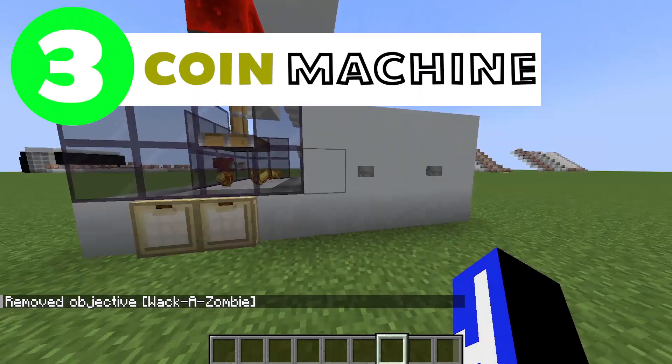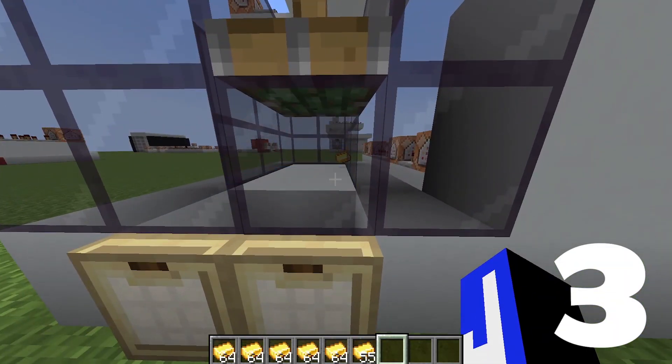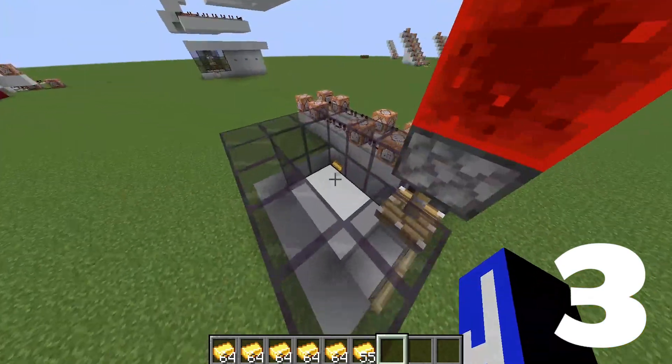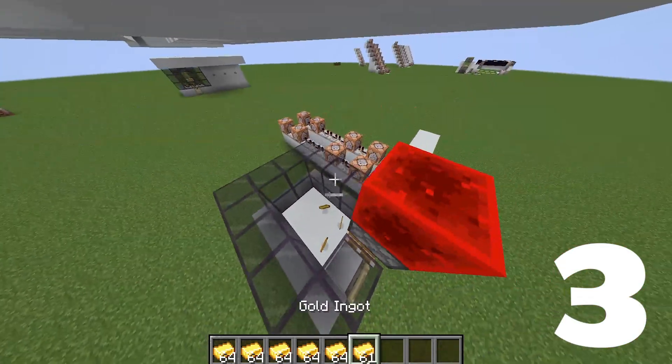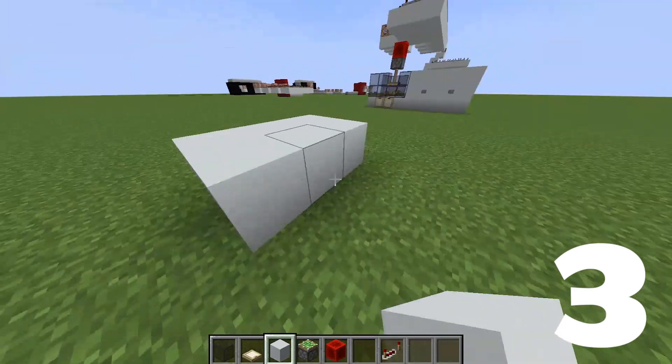I'm going to show you how to make a coin machine like this one. Where you press a button and all the gold that's in there might come towards you. You can make it a lot more difficult than this. So we're going to want to build the coin section.